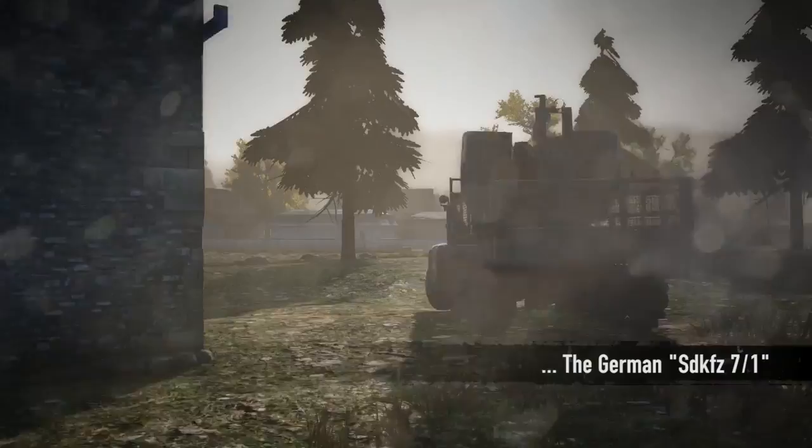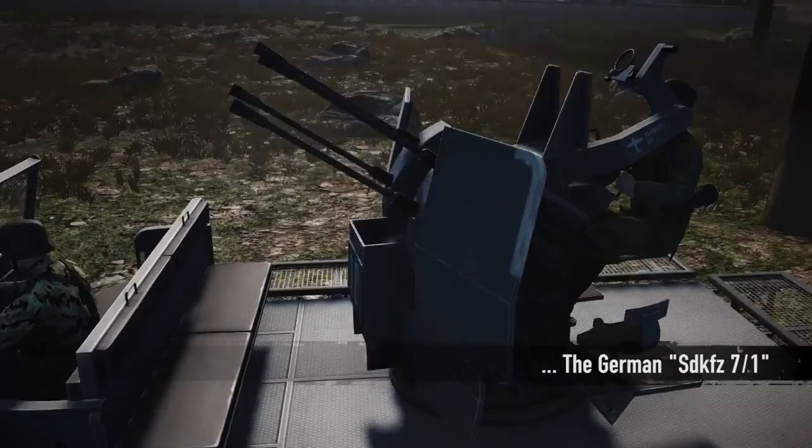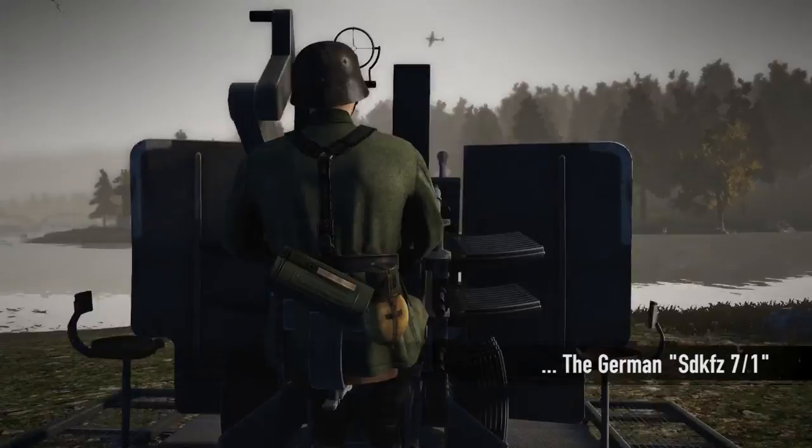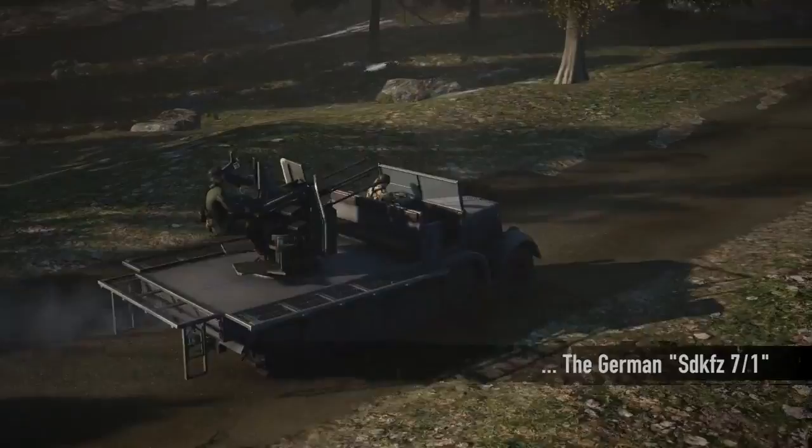The German Sonderkraftfahrzeug 7/1 with the Flugabwehrkanone 38 mounted in the back is an awe-inspiring vehicle. This mobile AA gun with the infamous Flak-Vierling is a real powerhouse of destruction. The four 20mm quad-mounted autocannons require precise aim and conservation of ammunition because of their slower rate of fire and smaller magazine size, but the high explosive rounds are absolutely devastating once they hit their target.